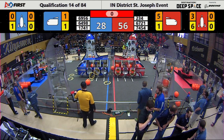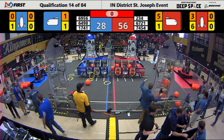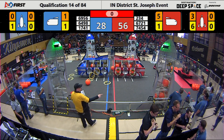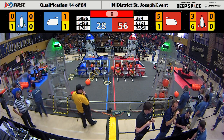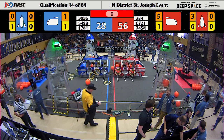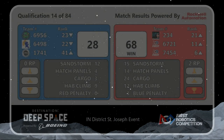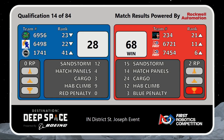Did you see 234 over here on the Red Alliance? They almost got an entire rocket filled up — hatches and cargo. That would have gotten them one additional ranking point. They had to go over with the time allotted over here. And the scores are up. Red Alliance, 68. Just shy of getting the high score. That was a solid match. Congratulations, Red Alliance. All right, ladies and gentlemen, we'll see you back here in about 13 minutes.